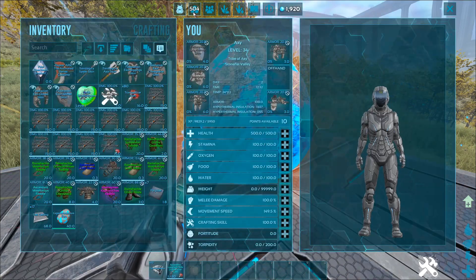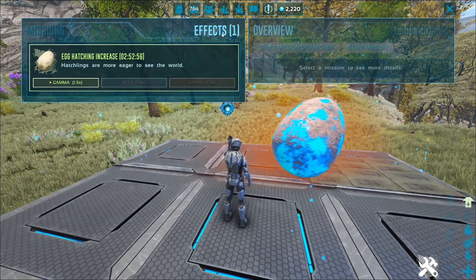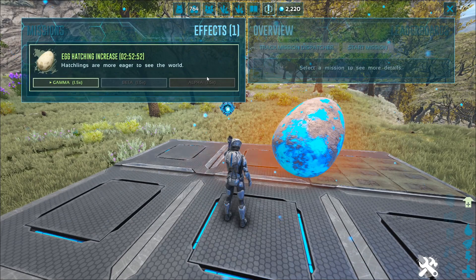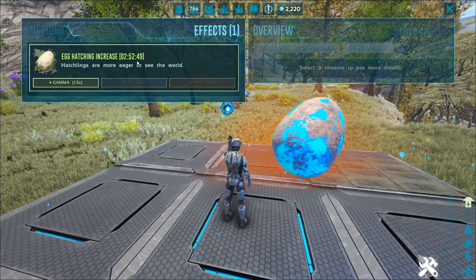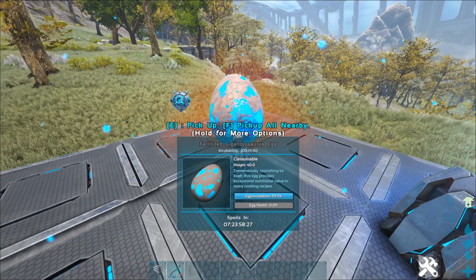Let's see if we can find where we track the buff duration. There it is — effects. You can see it tracks your time remaining on it, it indicates whether it's gamma, beta, or alpha. And it looks like with alpha you would get 4.5 times — I don't know, this seems really strong.